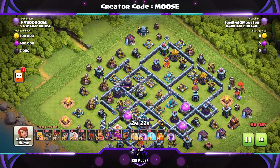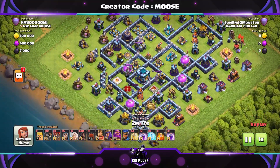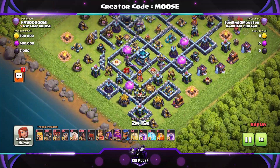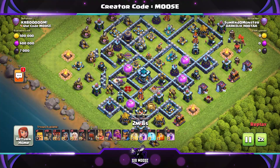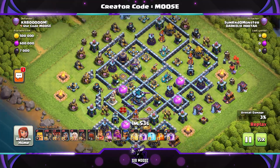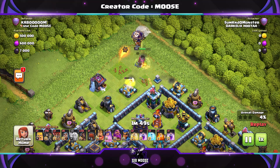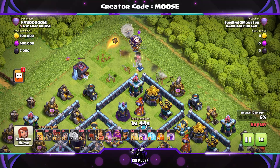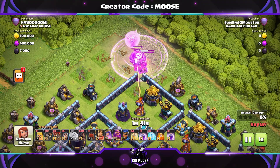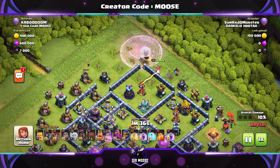On to the next replay: 30 Hog Riders, five healers, ten wall breakers. Another thing about this base — lots of people are using lightning spells and earthquake spells to either take out the clan castle or the Eagle Artillery. But look at where the clan castle and Eagle Artillery are — you're never going to get both of them. So it's a bit of an anti-lightning base; there isn't much value in taking out that clan castle down there.